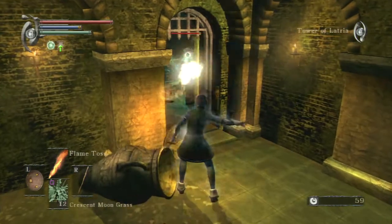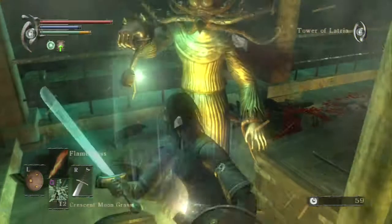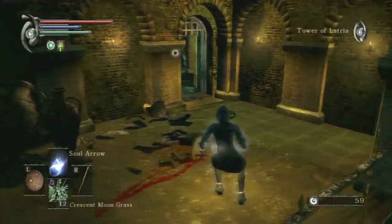This is a Mind Flayer enemy up here. A lot of people have trouble with them because they have very powerful magic. That spell he just did can paralyze you. This one is Shock Wave.